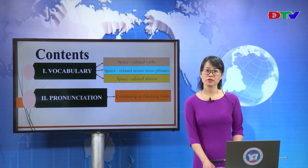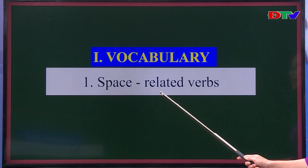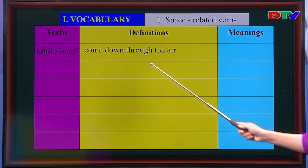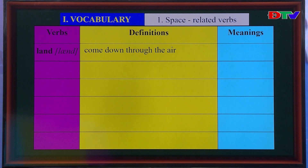Let's start the lesson with Part 1: Vocabulary. I will introduce some space-related verbs. The first verb is 'land.' It means to come down through the air — có nghĩa là hạ cánh.